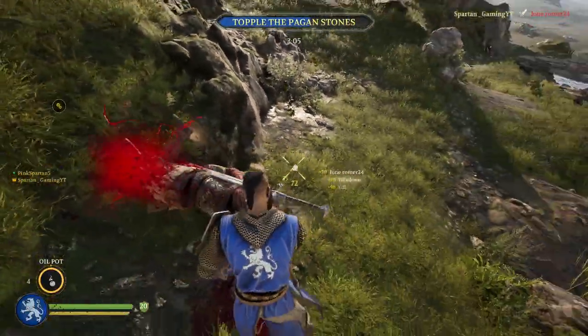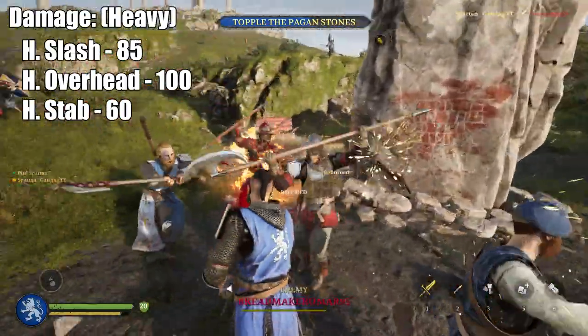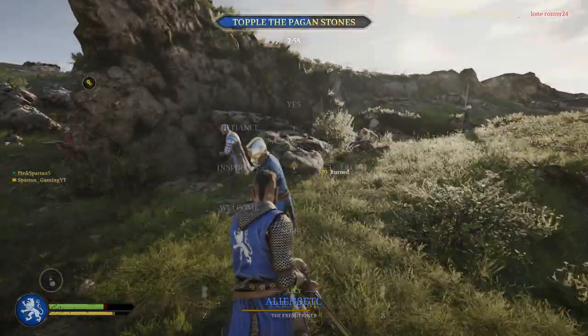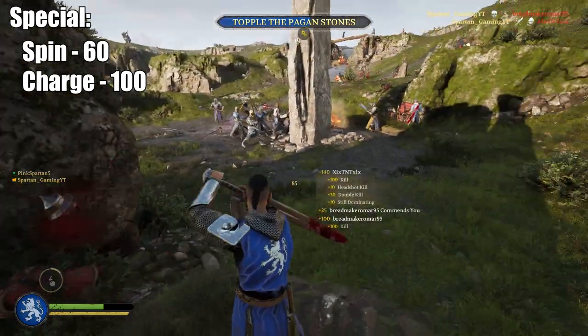For its heavy variants, it comes in at 85 slash damage for a heavy slash, 100 heavy overhead damage, and 60 heavy stab damage. For its specials, it comes in at 60 damage for the spinning attack, as well as 100 damage for its running sprint attack.